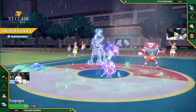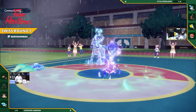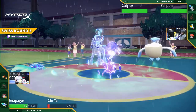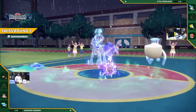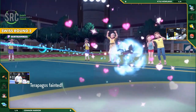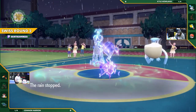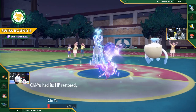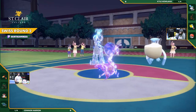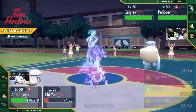Terapagos gets hit by Parting Shot — no damage coming from Connor's side. Kyle feels very comfortable; we're just going to see setup from here. Glacial Lance comes out again. Chi-Yu blocks it, but there is no more Tera Shell for Terapagos and it gets cleaned up off the field. That is the problem with a special-attack-focused Terapagos — it's surprisingly squishy for a turtle. This match is now up to Chi-Yu and Amoonguss, and the tailwind and drizzle are gone.